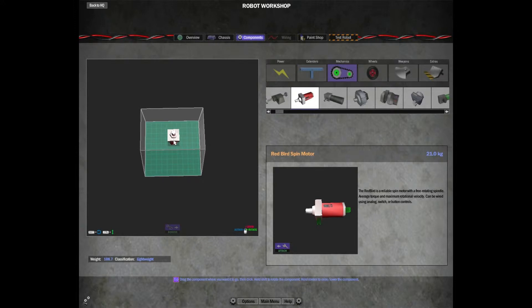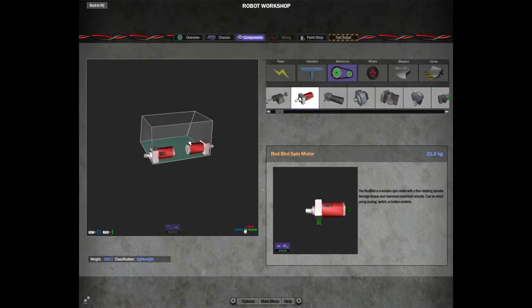You can also select the other attachment point — for putting on a wheel it's less useful, but for other components it can be nice to tilt or position it differently. Going back to the main attachment point, I'm going to do two wheels for this one. Rotate it so it's nice and even and place it in the back corner. When it turns red it means a part is touching the body and can't be placed there. Grab another one, rotate it around, and place it on the other side.